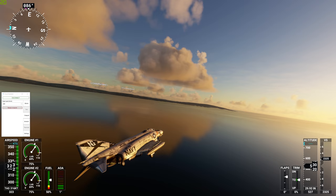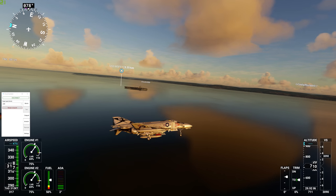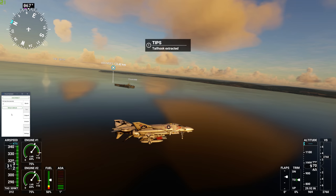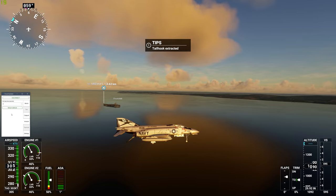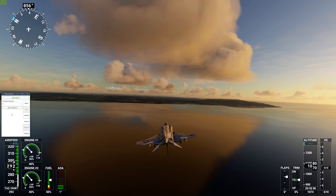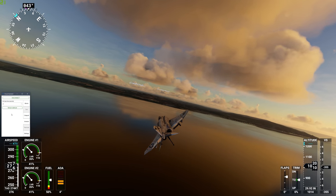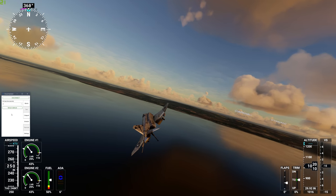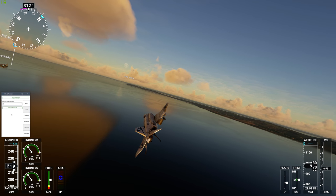I'm going to leave my gear down because I want to show you the arrestor hook. Down it comes — nice and quick. Now I've got to turn that ATC auto-pilot off — I left that on. Let's try and actually get this to land. I'm going to use another level of flaps. I notice it doesn't actually tell me what level that is at.